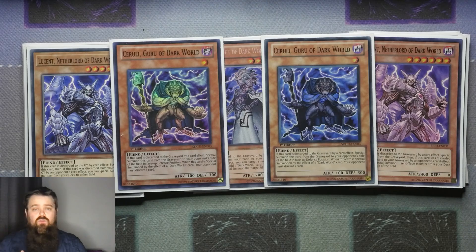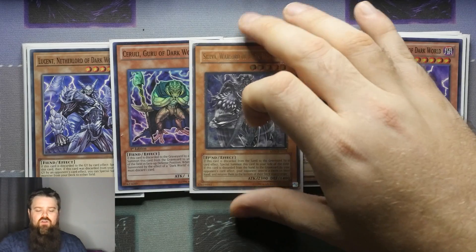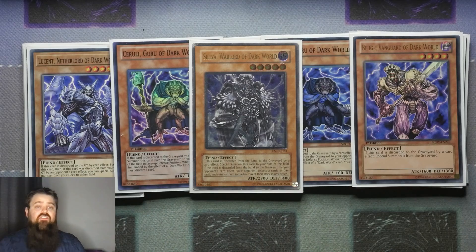On top of that, you are also able to continue the hand loop because you can bounce the Cerulees back to your hand and go again. We are playing 1 Silver and 1 Beige — these are the 2 cards we are playing alongside Lucian that, when discarded, summon themselves out.